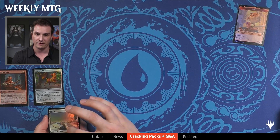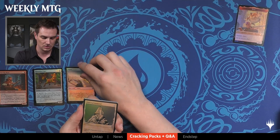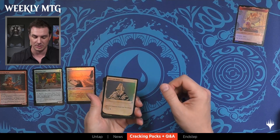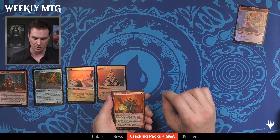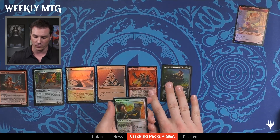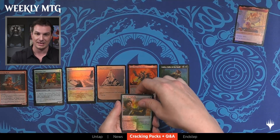Then we're going to move into a foil basic land — and in the D&D world they have flavor text. Then we move into foil rule book frames. These are going to be common or uncommon in this slot, but there's a lot of cool hits here, including the diamonds. Charcoal Diamond is a good one. Then we're going to hit two slots which are legendary slots — so they can be whatever. There's a regular foil traditional foil legendary, and then an etched foil legendary. Then you're going to get a foil rare or mythic from the main set — it could be any rare or mythic. Traditional foil.